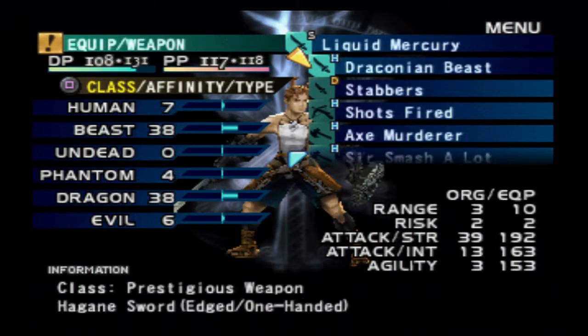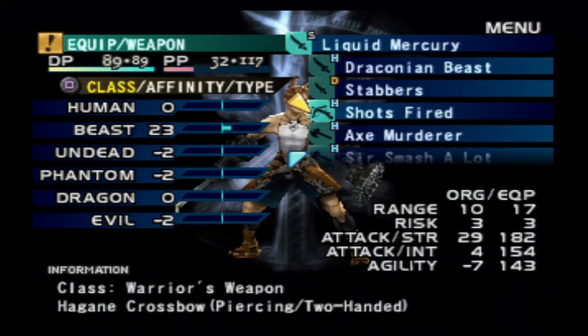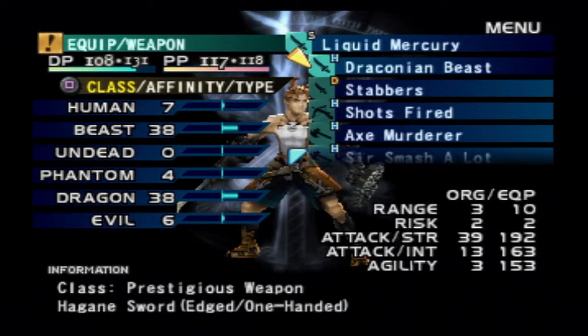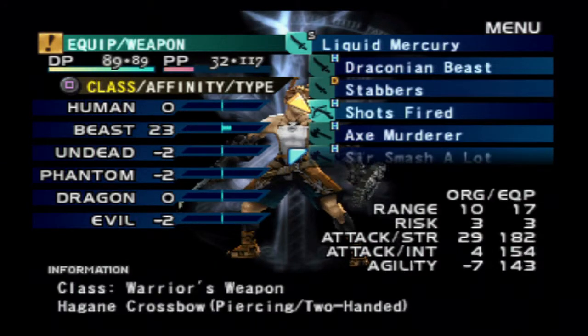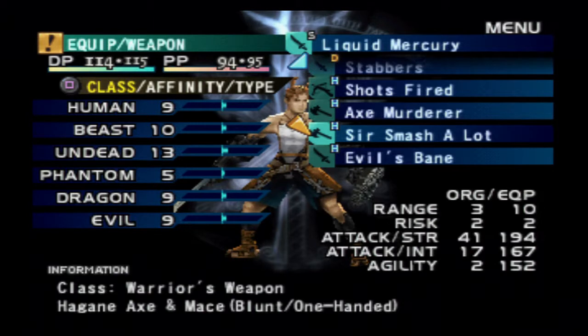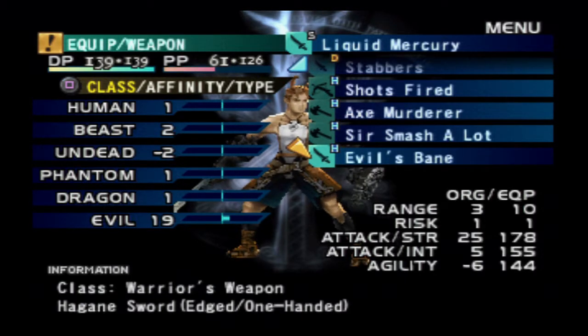Let's look at their actual attack stats. My sword is at 34 and 12 — I think that was the same as last time. The Draconian Beast is nice and powerful at 39 attack. Dagger, I don't care about you. 29 attack for my crossbow. 36 for my axe — pretty nice. My hammer is 41 and 17. I like that intellect for the axe at 29. Evil's Bane has a really crappy intellect for some reason, but oh well.